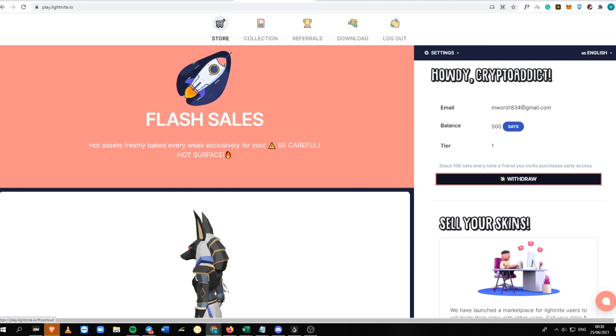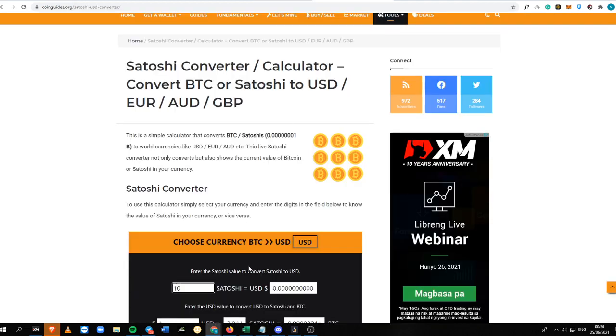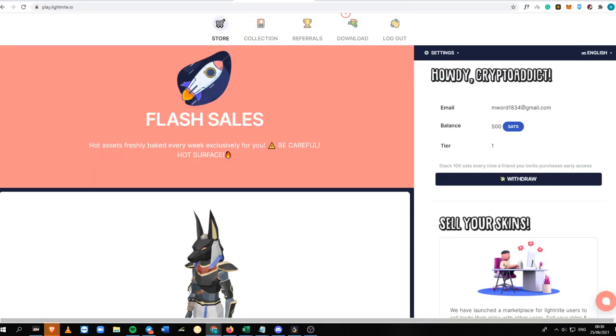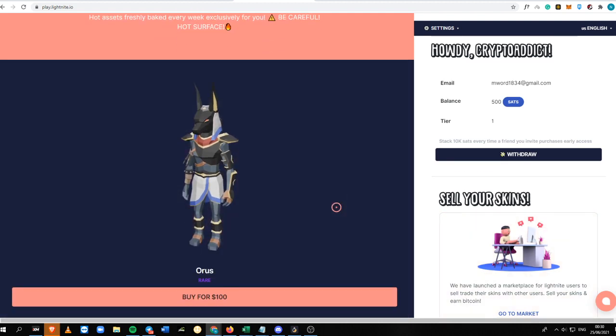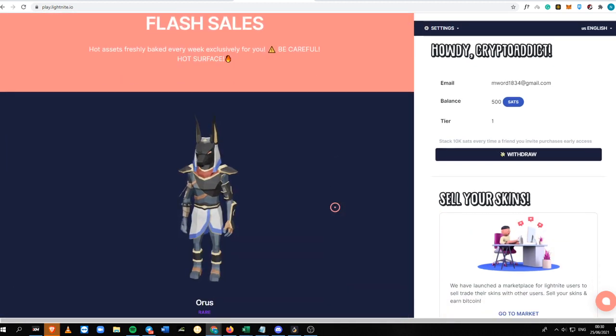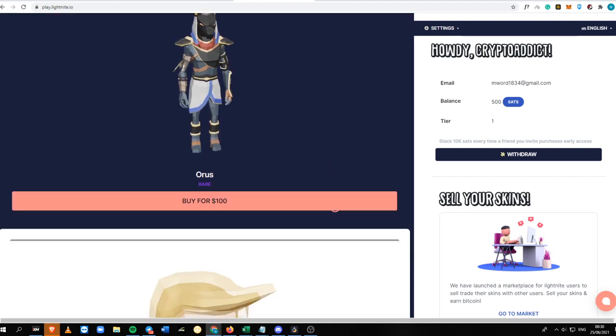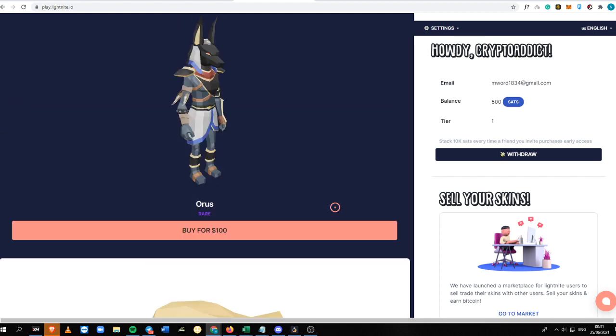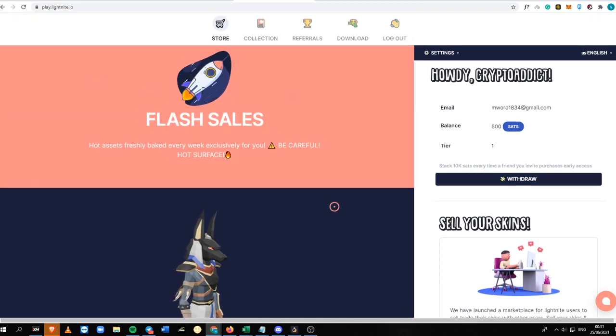You can withdraw when you reach 10,000 sats. 10,000 sats is around $3, which is not that bad at all because you can get that in just a few games. You will get your ROI pretty much faster as long as you know how to play and of course you grind.